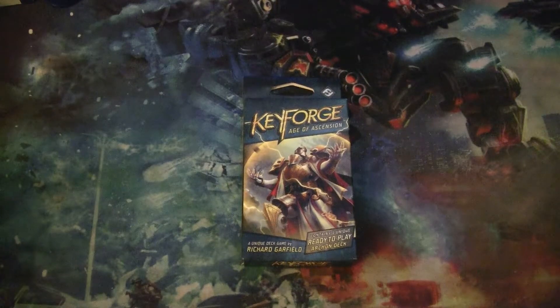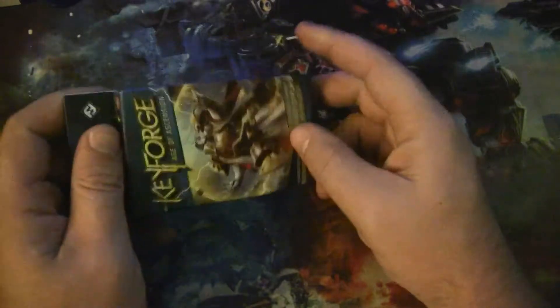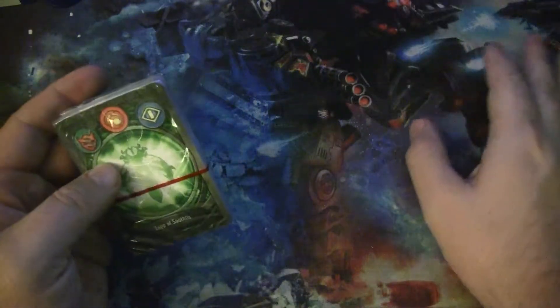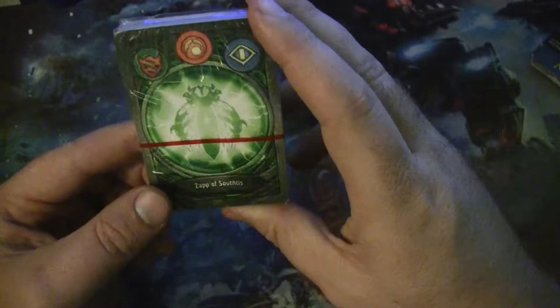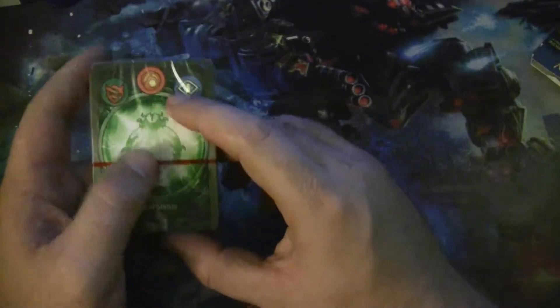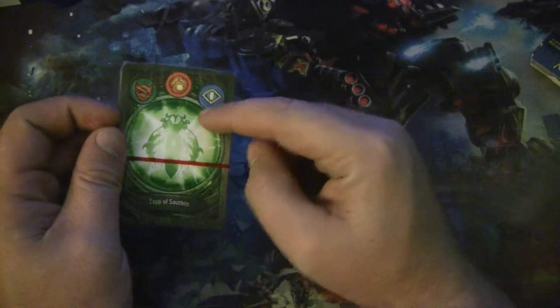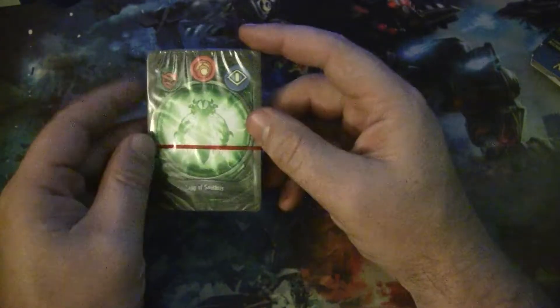This is Andrew bringing you another KeyForge deck reveal and review. This is going to be an Age of Ascension deck that I got tonight from a little league I've been doing at one of my local stores. Let's just get right into it. This is Zap of Southtiz, and it is Untamed, Brobnar, Sanctum. I think I'm hoping for board control, amber control, with maybe some ramp in Untamed and maybe in Brobnar.